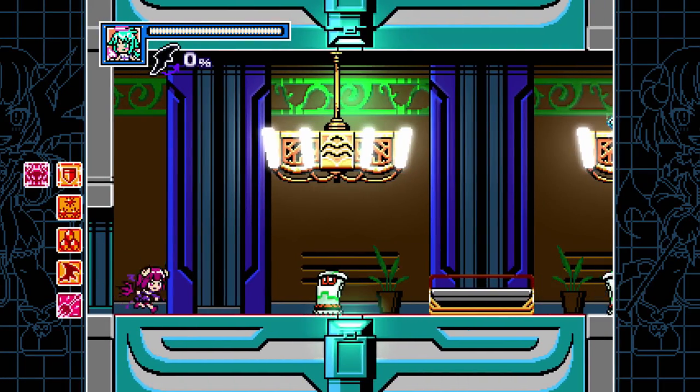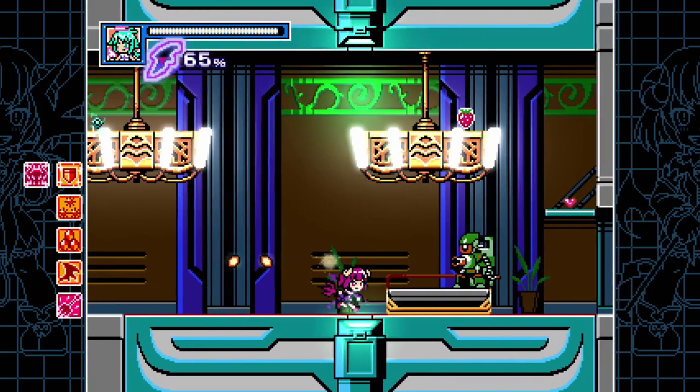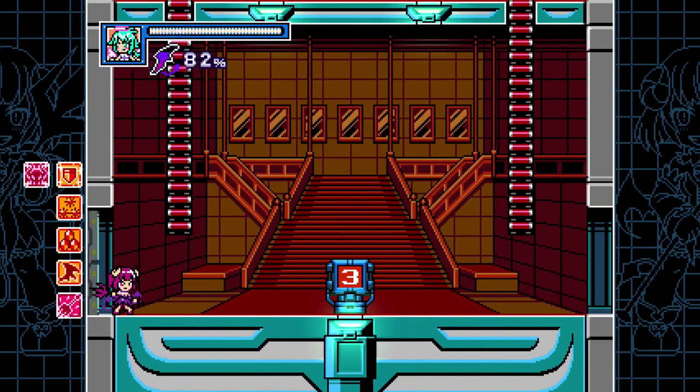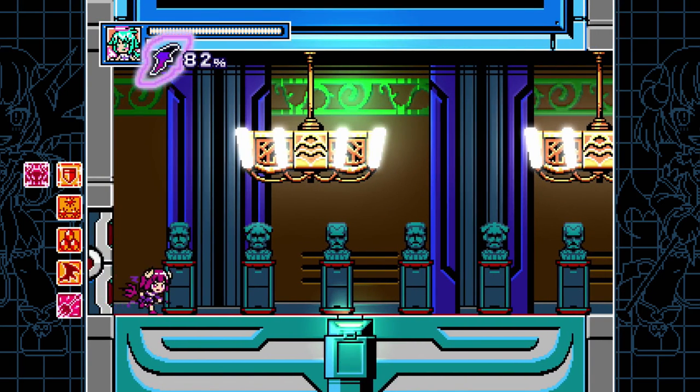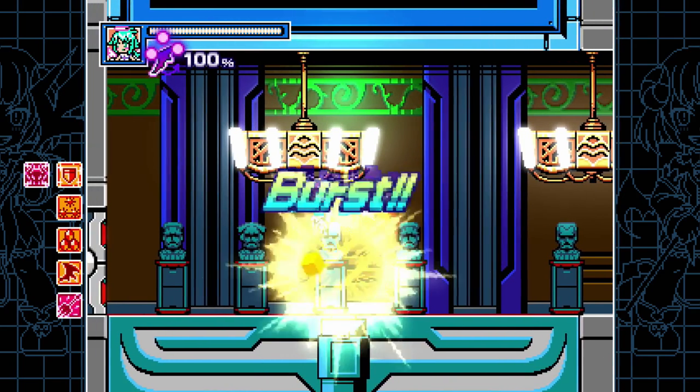I'm SirTabTab and this is Korona. Korona is a really simple but really interesting character because she has this downward stab attack which is just oh so satisfying. It's basically Link's downward stab from Zelda 2, and a little bit easier to use than even that, I would say.